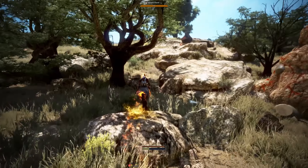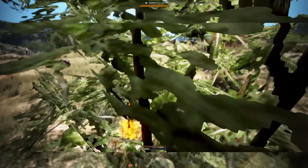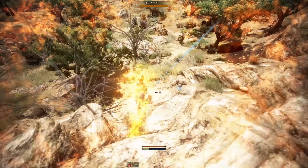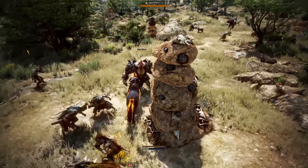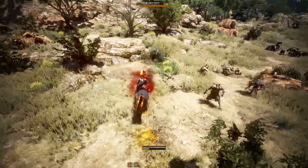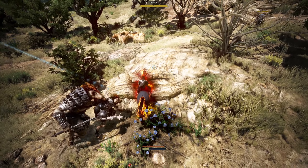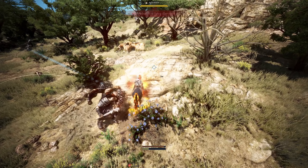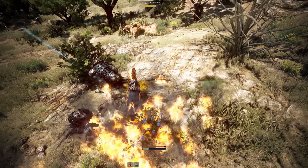For our last ability — dark sprint — that is basically a third sprint ability and it does damage to mobs nearby. Let's find something to run into. You can see it's doing damage to nearby mobs.